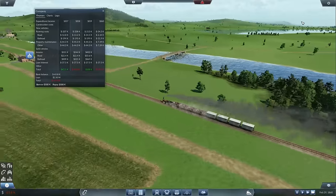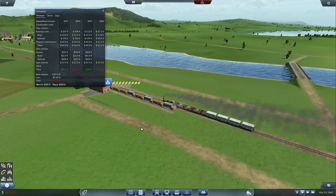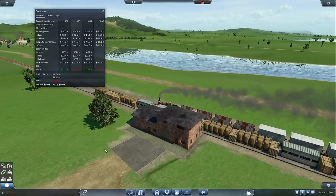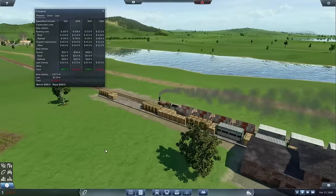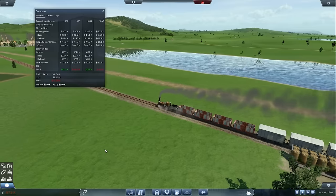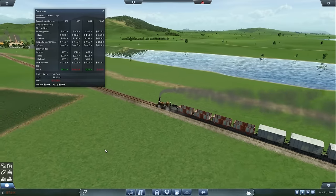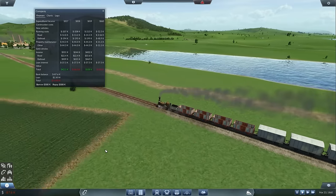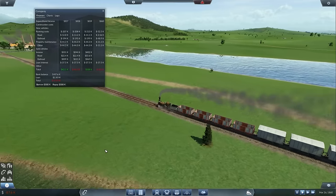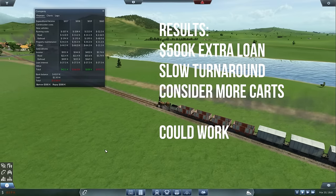Here we are ten years later and, perhaps unsurprisingly, we haven't quite made a profit. We invested an extra half million getting set up in the first place - trains are an expensive business, and the track costs alone were pretty significant. For most of its lifetime this train has been running with a full load going in both directions, but the distances involved were such that it just didn't make enough money - we weren't getting enough throughput. If you look at the most profitable year where we made just short of £370,000, that's actually less than twice the amount the train costs to run. Ships are significantly cheaper in that regard and can generate significantly more profit.